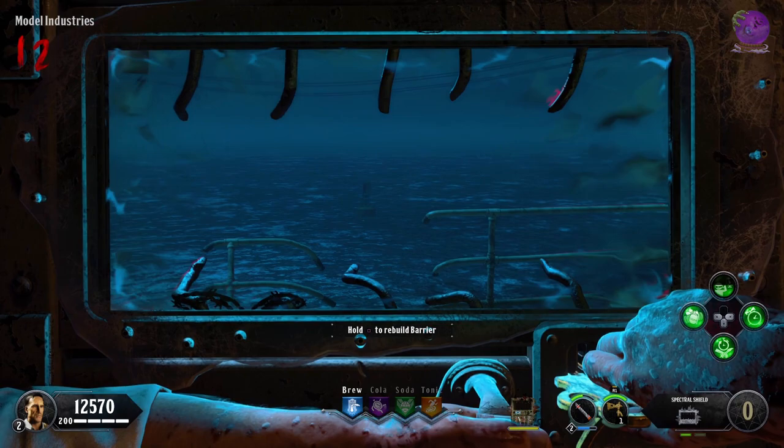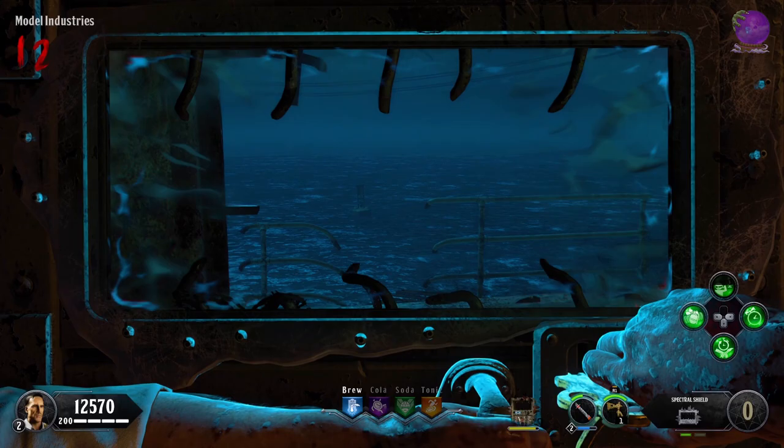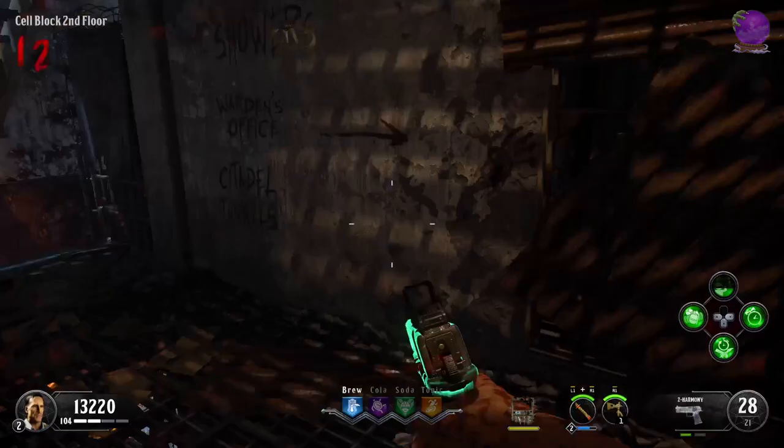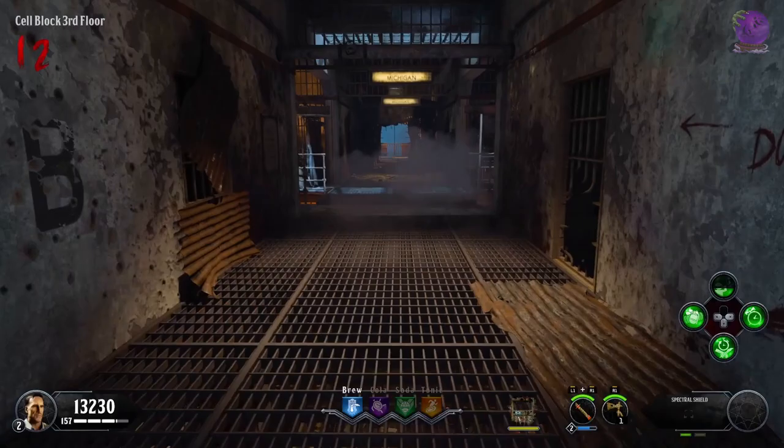To see the morse code you have to look through your spectral shield, but I recommend listening to it because when zero is displayed the last flash is shorter, making it look like nine, which can mess up your entire step and you have to check them all over again. You can do this multiple times — the code always starts when you look through your shield, and has a big break to indicate the restart.